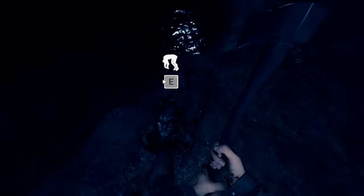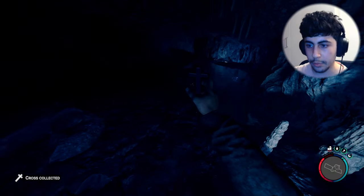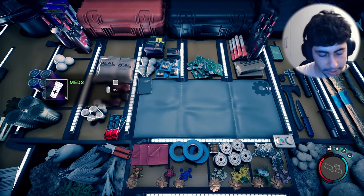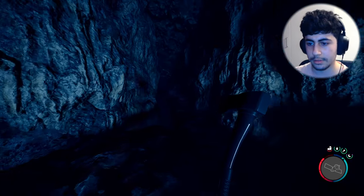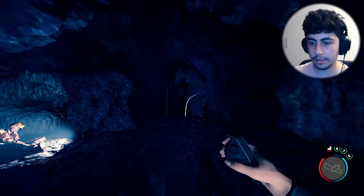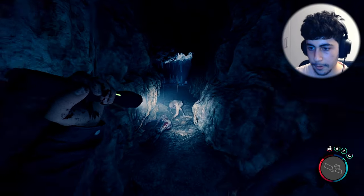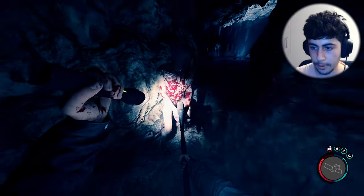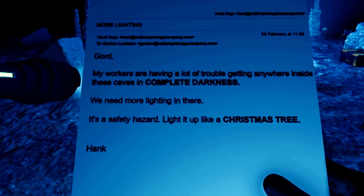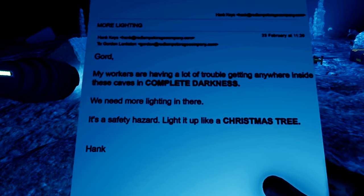Yes! Got him! Finally! I just killed like five of them. We got some ammo. Meds! Okay, we got a cross here — we can use this on the mutants, right? But I think it's only for a few of them. Got more meds and some ammo. We have six meds now — we can definitely beat this cave without no problem. I'm gonna just take a grenade and yeet! Goodbye! Whoa! Ooh! Did that backflip! Exactly — you're not gonna hit me! Yes! Oh, it's a note! 'Gord, my workers are having a lot of trouble getting anywhere inside these caves in complete darkness. We need more lighting in there. It's a safety hazard. Light it up like a Christmas tree. Hank.' Hank from Detroit?